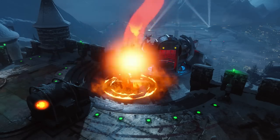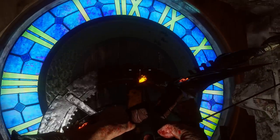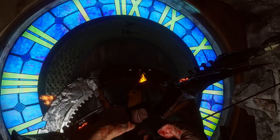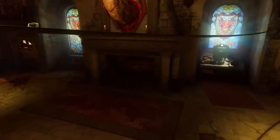Once each circle has been completed, run back to the top of the clock tower and press square. Cogs will begin to spin and the symbol will reveal itself at the top. There are only three sets of symbols and each corresponds to a fireplace around the map.